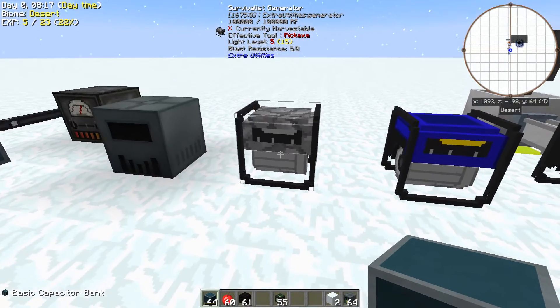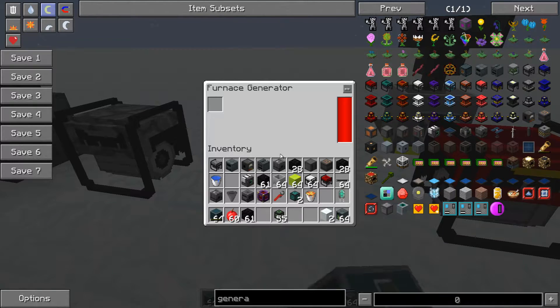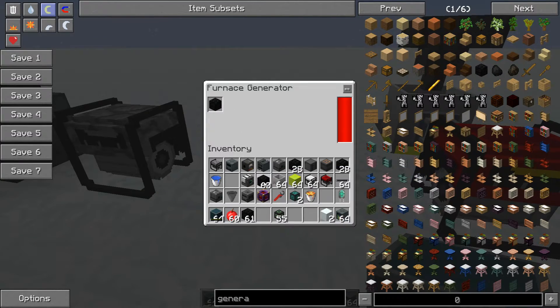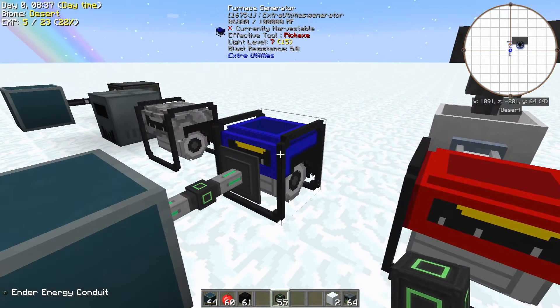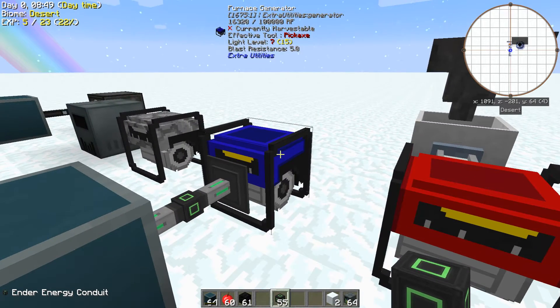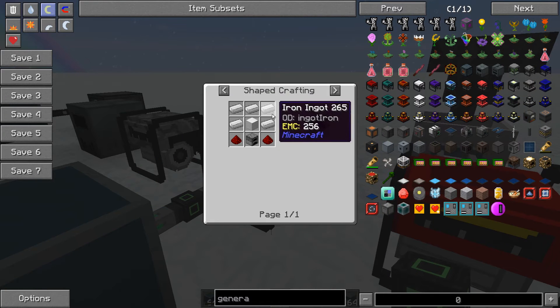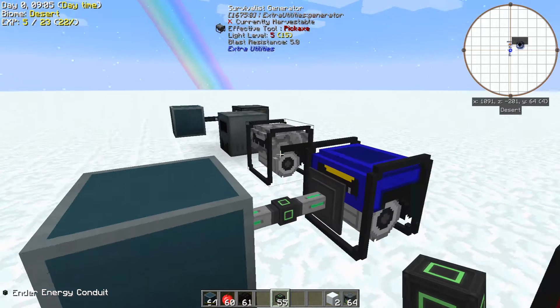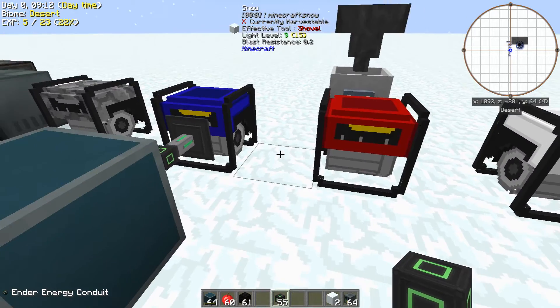However, if you're going to consider burning that type of fuel, you'd be much better off with the Furnace Generator. The Furnace Generator puts out 40 RF per tick — eight times more. And it just takes a little bit of iron to make, not that bad at all. So if you're considering using Survivalist Generators, you're much better off to upgrade to the Furnace Generator — same fuel type, better output.